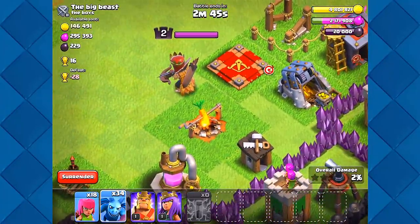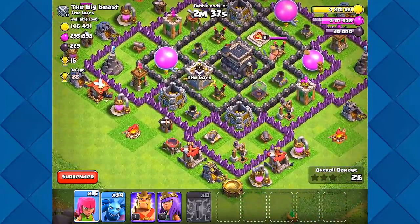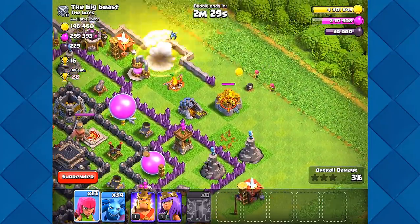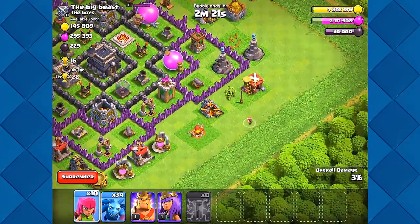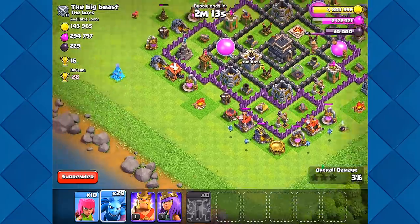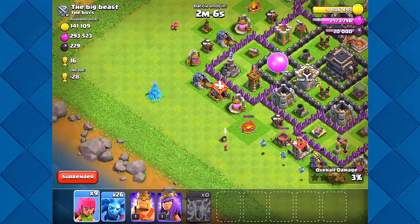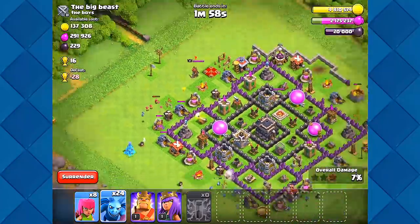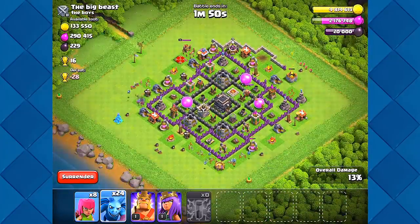We're going to fail this of course, but we're just trying to get this gold. Oh look at that — a level two Archer Queen! I think I might be able to get one storage. I'll put four archers there, I don't think I can grab that one. Just clear it out a little bit so we can get in here. We're not going to do a lot of damage or get a lot of gold off of this, but we should get something to help us get to the next level.